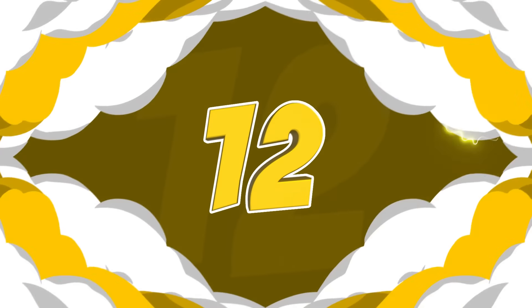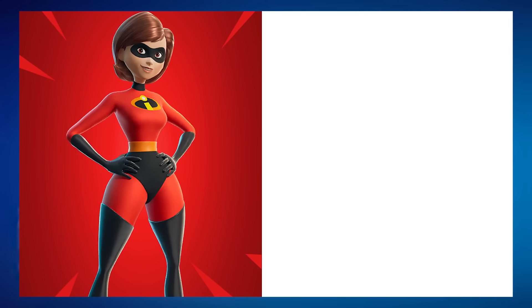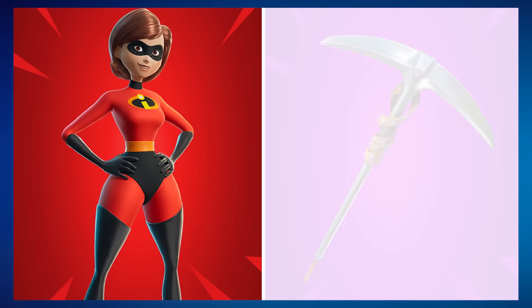At number 12 we have Mrs. Incredible paired with the Studded Axe. Mrs. Incredible was one of the more unexpected collabs towards the end of Chapter 5 — no one really expected Fortnite to collaborate with Pixar and the Incredibles franchise. Alongside this skin we also got Mr. Incredible and Frozone. I feel like all of them work in with the Studded Axe, but Mrs. Incredible has been a skin that a lot of pros and streamers like Clix have been using a bunch, so I'm sure it will end up becoming a lot more tryhard throughout this season.